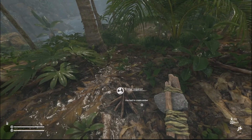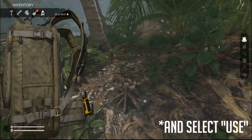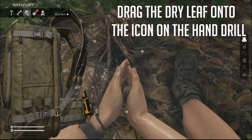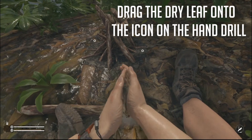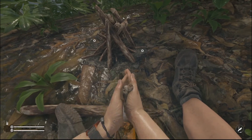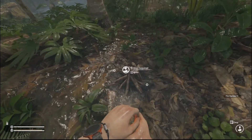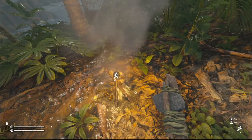Now we're ready to create the ember. Open up your backpack, go to the fire icon, and right-click on the hand drill. Your player gets into position, and then you need to add the dry leaf. Once you have the flame, just ignite your fire and there you go!